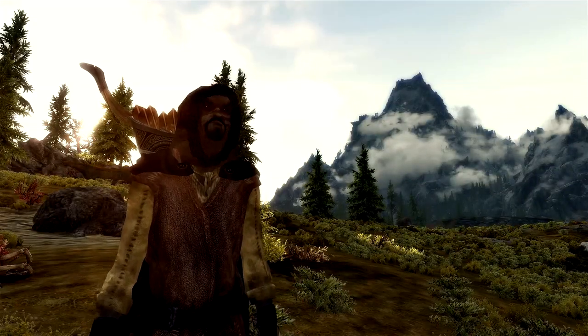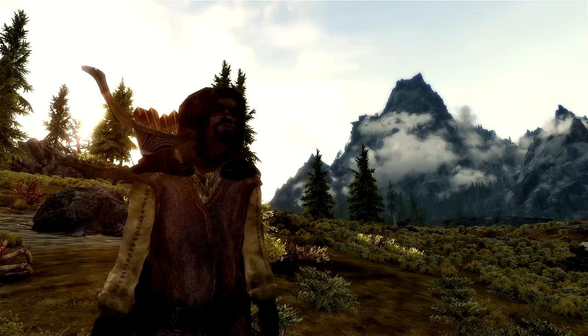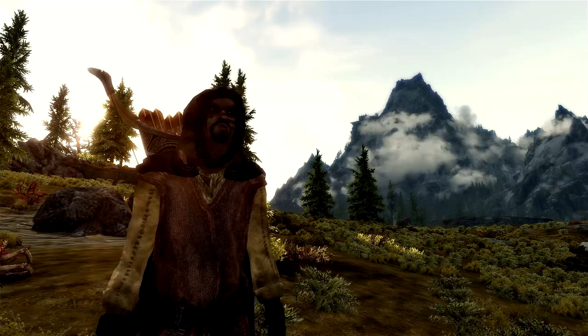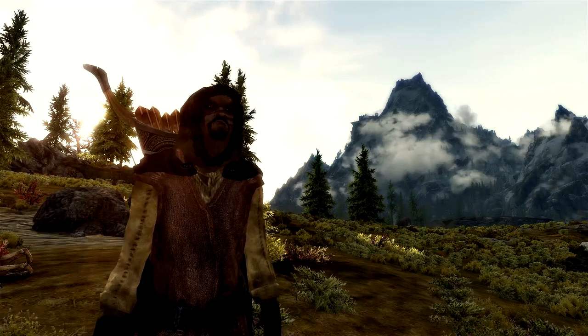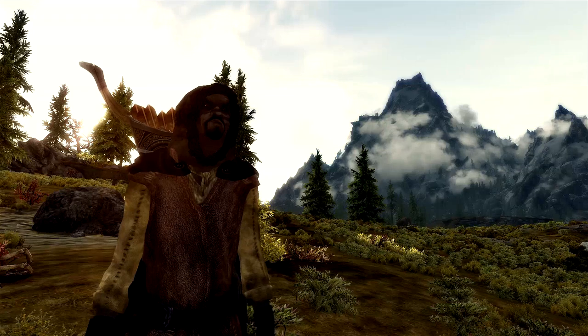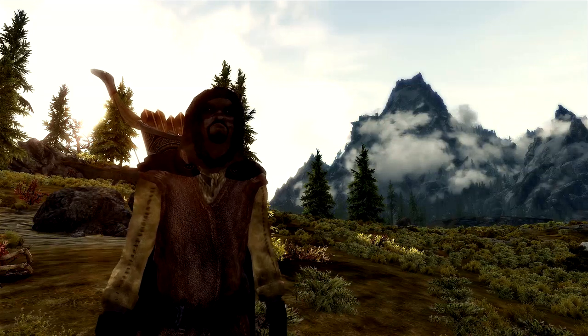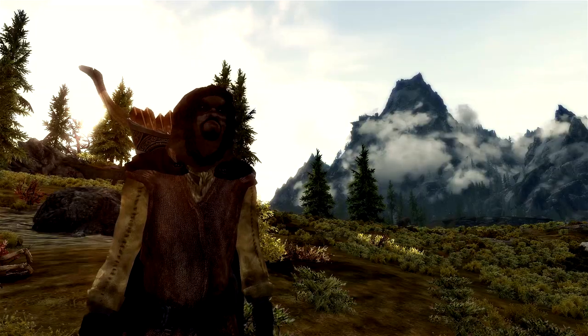Hi guys and welcome back to my Skyrim let's play. So last time we got very distracted and spent way too much time in dungeons and not enough time heading towards the sanctuary. So now I'm going to head towards there straight away. I'm only going to stop in Riverwood to pick up this book for the deployable traps mod, and I'm not even going to bother with anything else. I'm just going to go straight for it and get on with this quest.